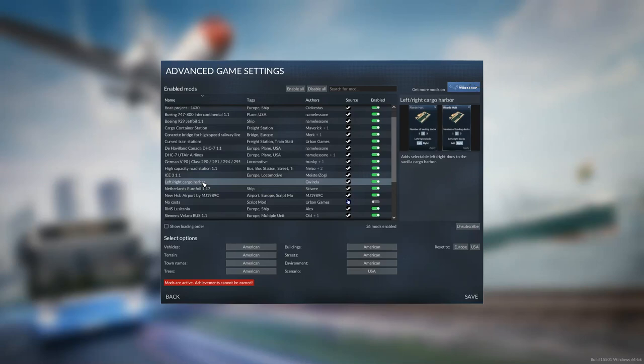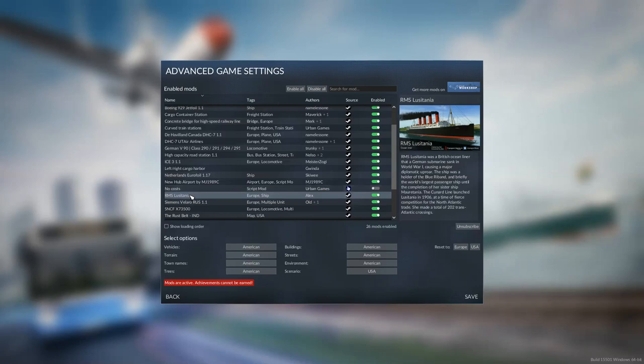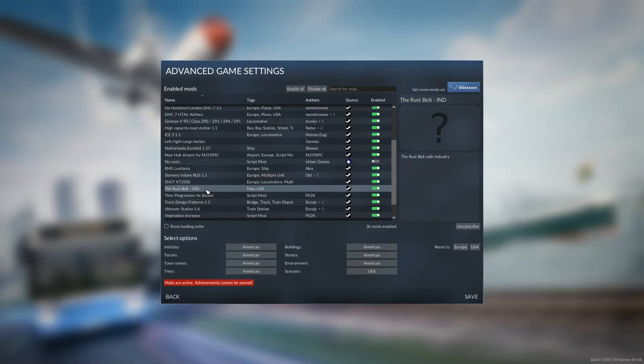We have the ICE — this is the new train. Left-right harbor means you can align the harbor entrance either on the left or right side, which on narrow rivers makes it easier to deploy a shipping harbor. Netherlands Eurofoil, another ship. We have a new hub airport — one I've used in previous playthroughs. No costs. We have the Lusitania — I'm still not sure when to use this thing, simply because it is so big with a capacity I don't think we'll ever need. Simmons Velero, new train. The SNCF, which is another new train.